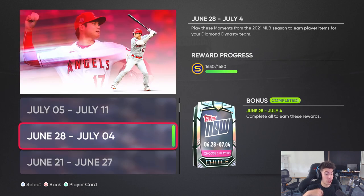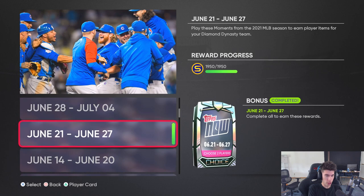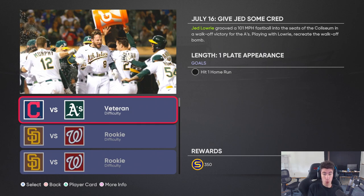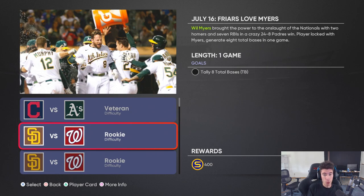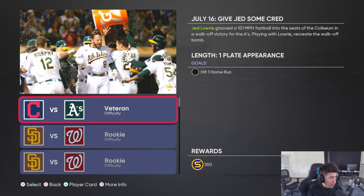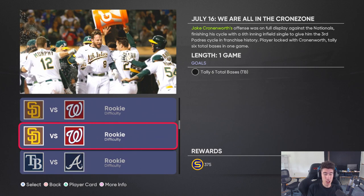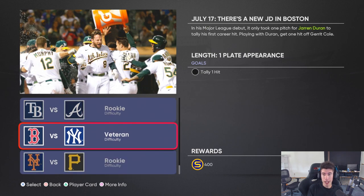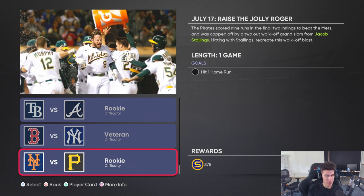Tops Now 2021, July 12th through the 18th. Remember to start stocking up on these cards — prices are going to start going up once people realize you need them for the July Player of the Month. The moments: hit one homer with Jed Lowry, one plate appearance on veteran. Will Myers — tally eight total bases in a game on rookie. Jake Cronenworth — tally six total bases in a game on rookie. Tally one hit and pitch four innings with Max Fried on rookie. Jarren Duran — tally one hit off Gerrit Cole on veteran. Hit one homer with Jacob Stallings on rookie difficulty.